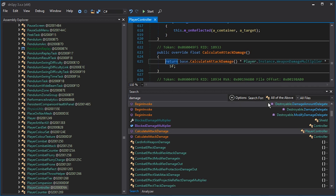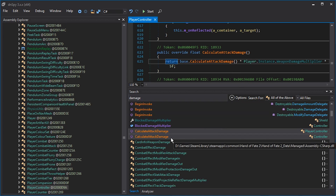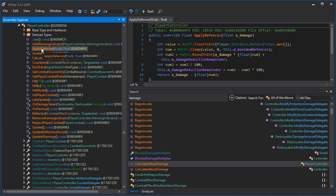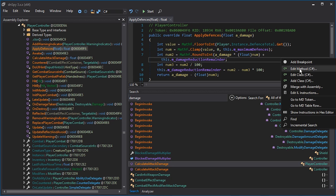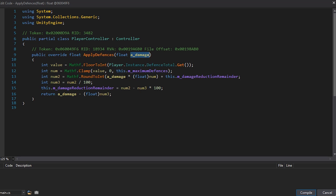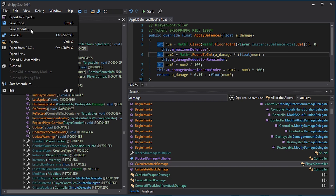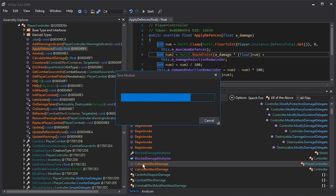Now let's go and reduce damage applied to you. Stay in PlayerController, fold it up, and find 'ApplyDefenses'. Right-click and Edit Method. Look for the damage variable: 'RoundToInt(aDamage)' — we're going to multiply aDamage by 0.1f. Then compile. The important part is to go to File > Save Module and click OK. Now we can start the game again.